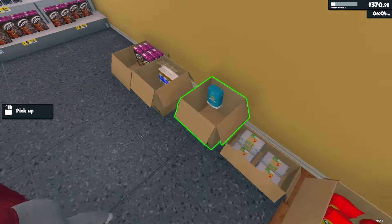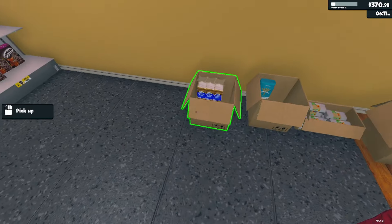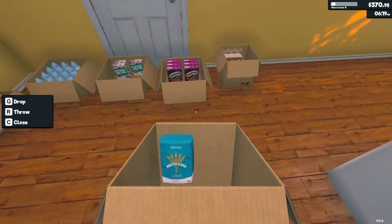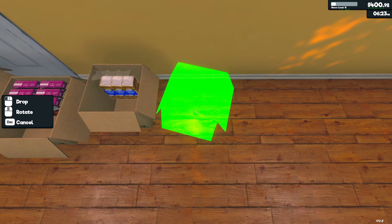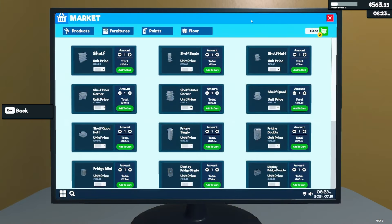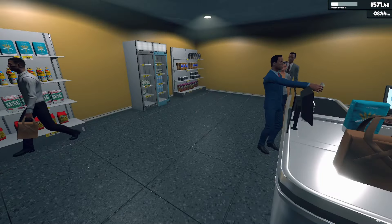Everything looks okay-ish except milk — I don't think I have milk. I might start putting stuff towards the back row because I want to try some of the expansions and licenses. It's going to be a little cramped, but that would have been a much better purchase than the storage I'm clearly not using. Getting close to the end of the day — these shelf inner corners look kind of cool.